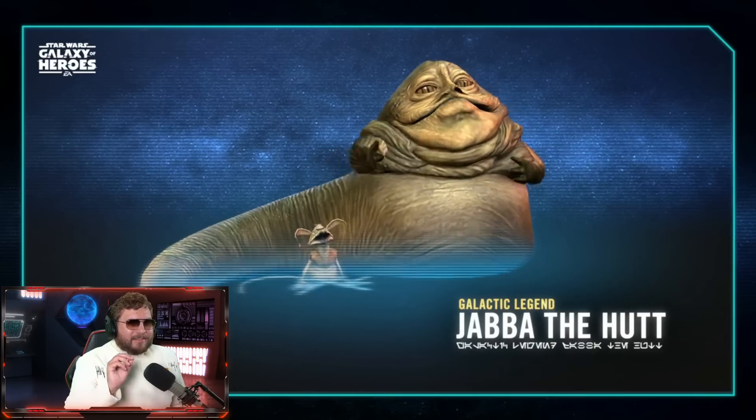Salacious Crumb is also going to interact with Jabba by throwing thermal detonators. We're told Salacious Crumb is being added to the game — we didn't know if it would be a standalone character or part of Jabba, and it's part of Jabba but it's actually doing something. There's a rancor raid ultimate ability you can use repeatedly, and Jabba is going to be our first support galactic legend.